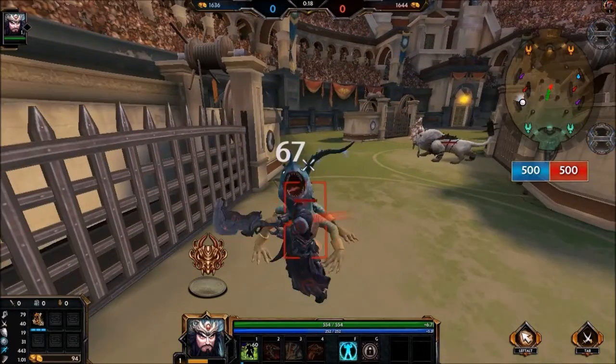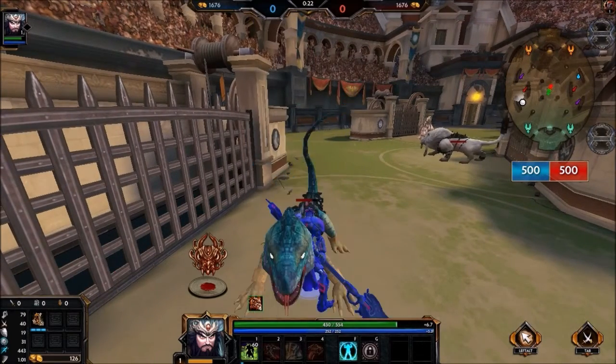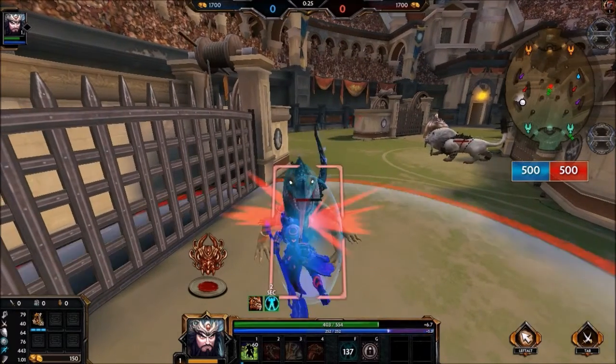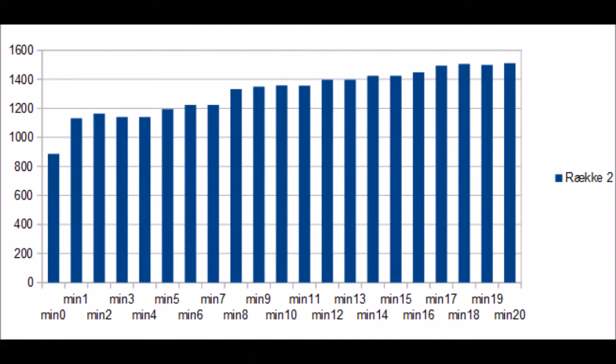Therefore, I used the following method: I went into an arena game, picked a god, attacked all of the creatures at each minute up to 20, and wrote down how much damage I dealt. This is the results. As we can see on this graph, there is a growth in the creature's health.